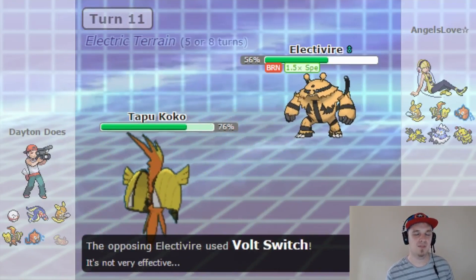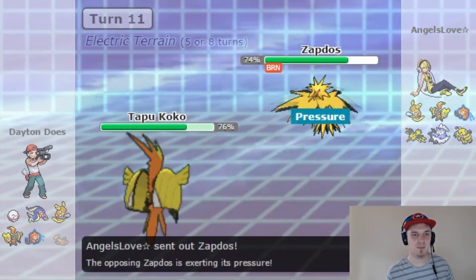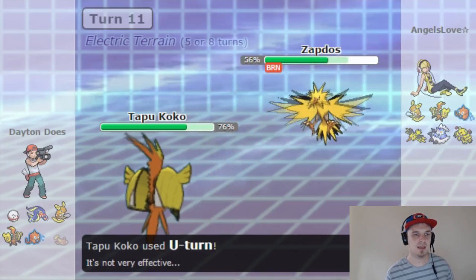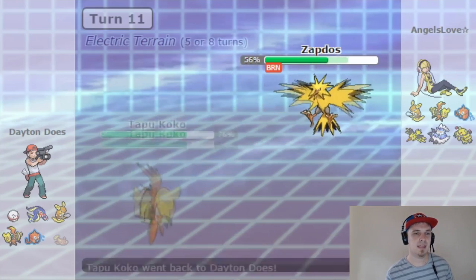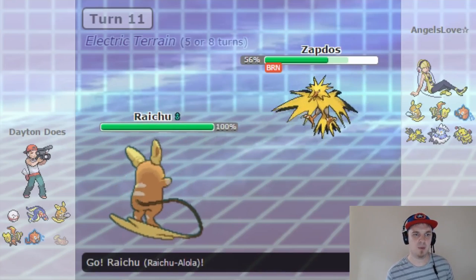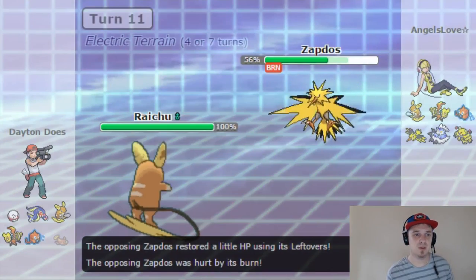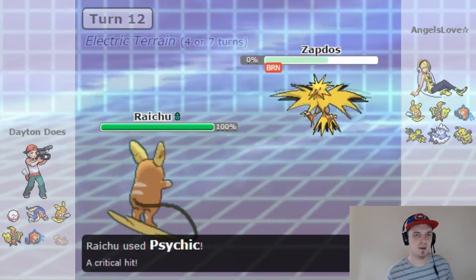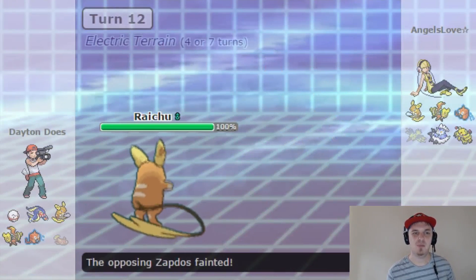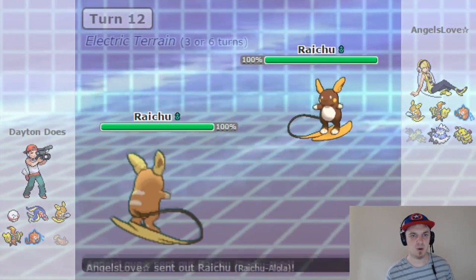She brings her Electivire back with Volt Switch as I go into Tapu Koko, and I also went for U-Turn this turn — so I get to see her switch before I make mine. She brings in Zapdos. I'm still not sure if it's carrying Lightning Rod, so we need to be careful. A Psychic or Surf from Alolan Raichu is going to do just fine, especially with Electric Terrain up. We've got that 50% Speed boost from Surge Surfer and 50% Special Attack boost from Choice Specs, so Raichu is about to save the day. Zapdos is an extremely scary Pokemon — but not when you crit it. I smash it with a Critical Hit Psychic.